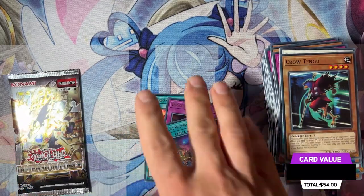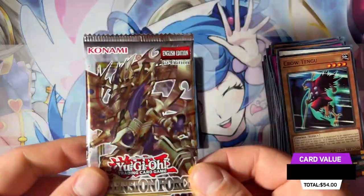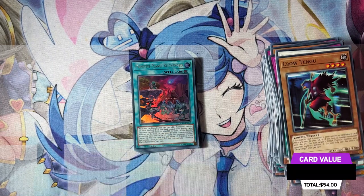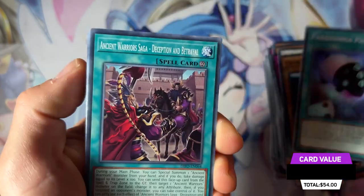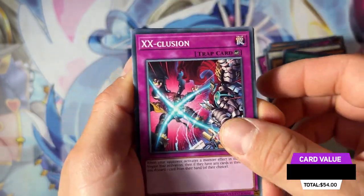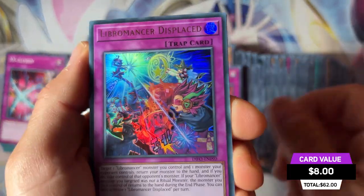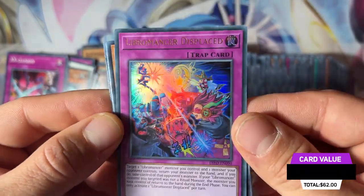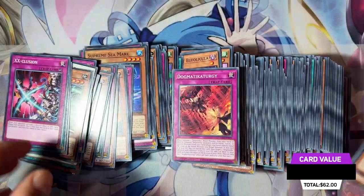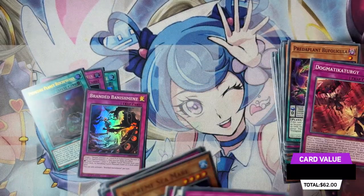We've pulled three ultra rares so far, so 99% this last pack is going to be an ultra rare card — but sometimes the card is not with us. Here we are with the Ribromaster — that's the ultra card. Those are all our pulls — let's do a quick review and come back to see everything together.